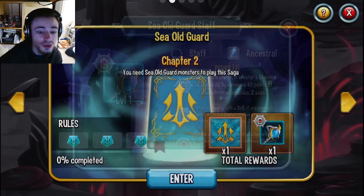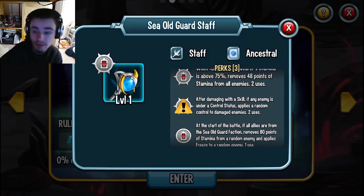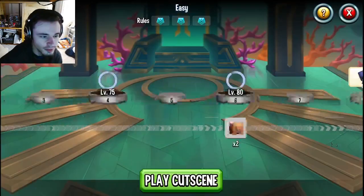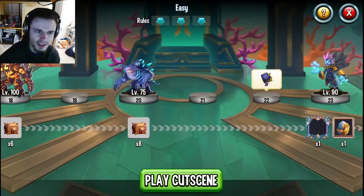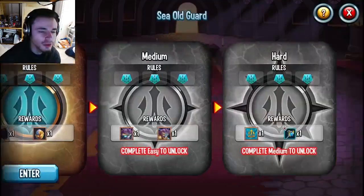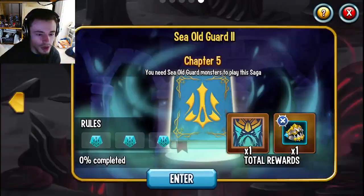You can of course get another ancestral relic from the first one, and this one is a staff, so that is very good. I believe you can still get gems out of this one as well — it's just more difficult. You can only get them from spinning the wheel since it is an older one. So yeah, definitely make sure to do this one as well as the new one.